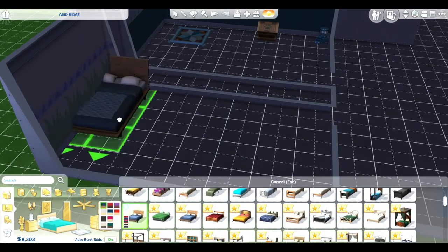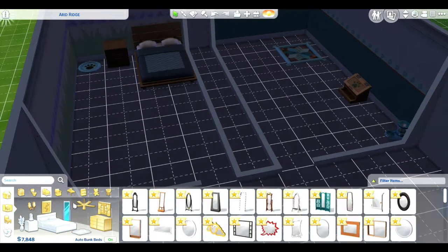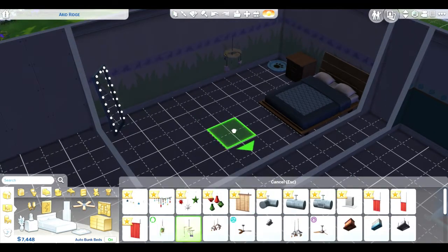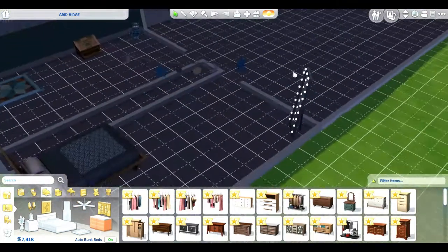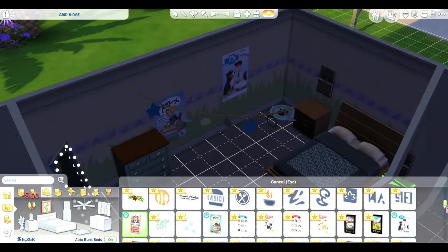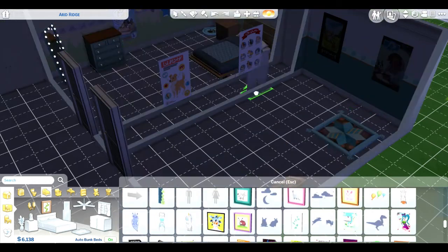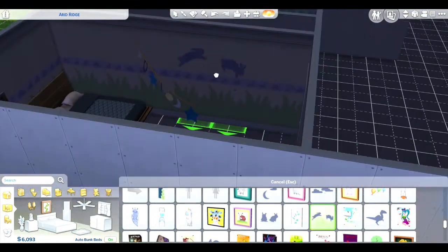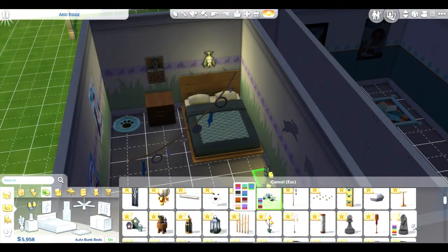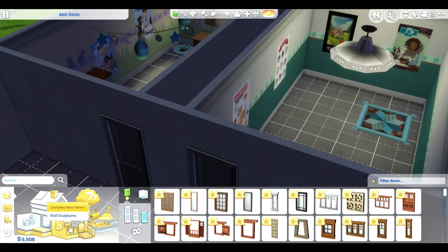I got this idea maybe from watching all those renovation shows — how in most western houses they have sections for heating. That's not exactly what I was going for, but I wanted the rooms to be the same size, which is why I put the demarcation in the middle. I'm decorating this room for the barbie sim because I figured she would be the one whose dog it would be.